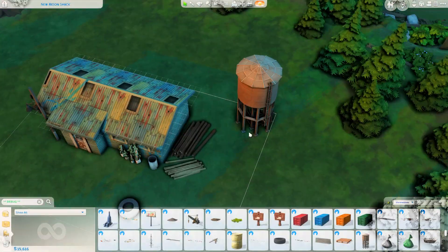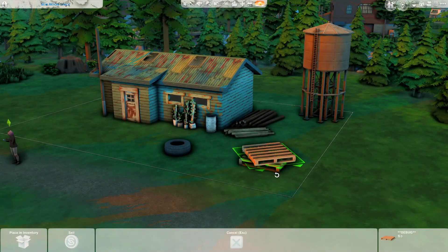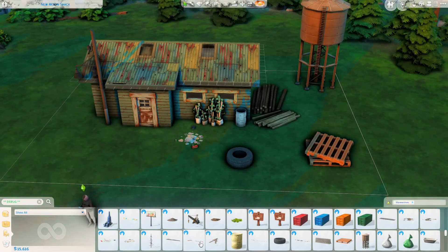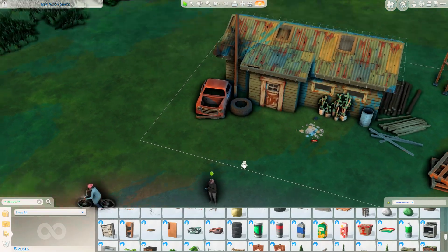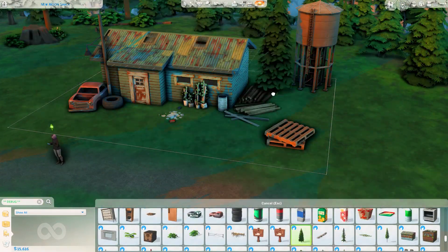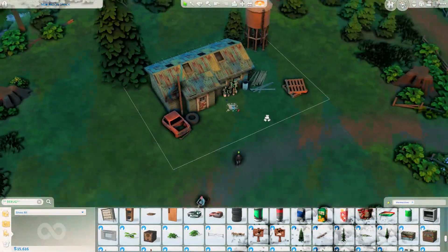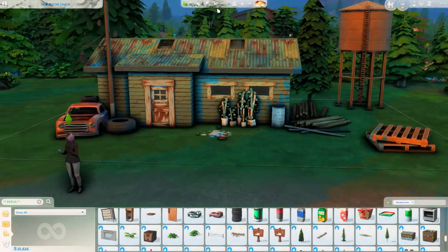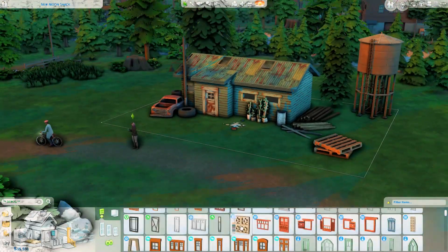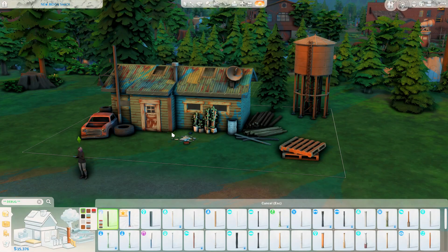It has one bedroom, one bathroom, and a small open plan kitchen, living room, and dining space — but you will see that when we get onto the inside, it's really cute. The items from this pack are amazing; they would be perfect for a rags-to-riches story challenge as well, because they're very run down, very rustic looking, very makeshift looking, and definitely my cup of tea.